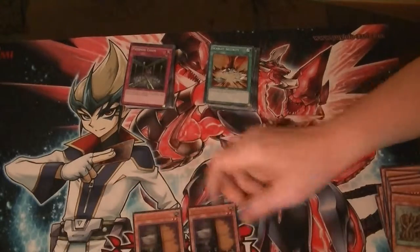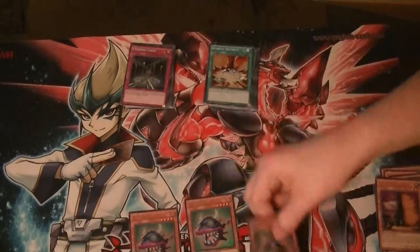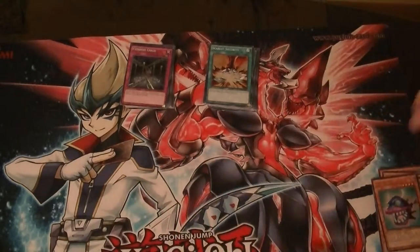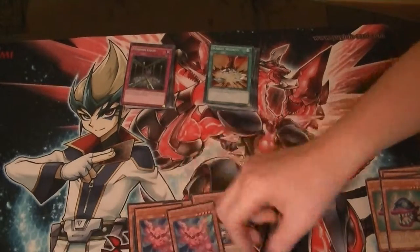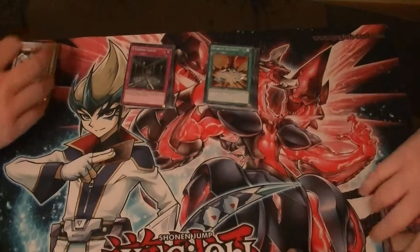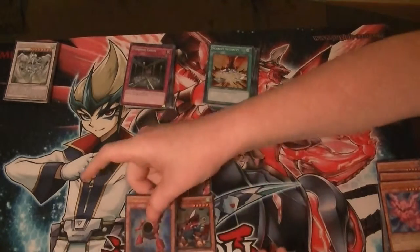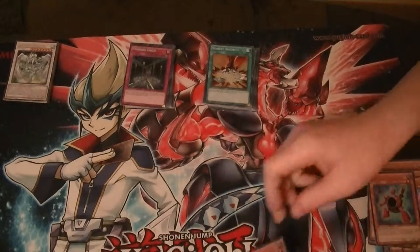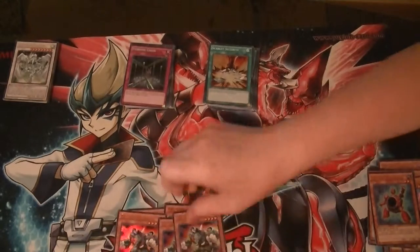Got a playset of Max C, 3 Trap Eaters. For Nordic stuff: 3 Vandis and 4 Zvartofs. For the Syncrons: only 1 Quick Draw out of 2 cases, and 3 Synchron Explorers. For the TGs: 2 Strikers and 3 Rhinos.